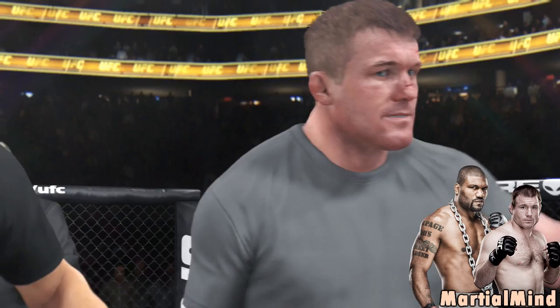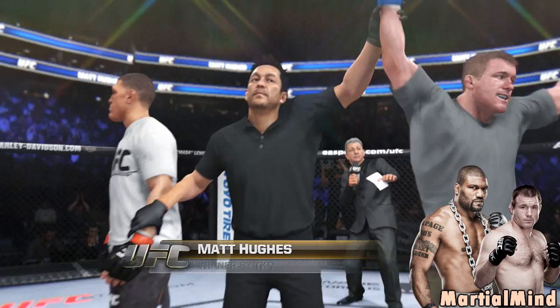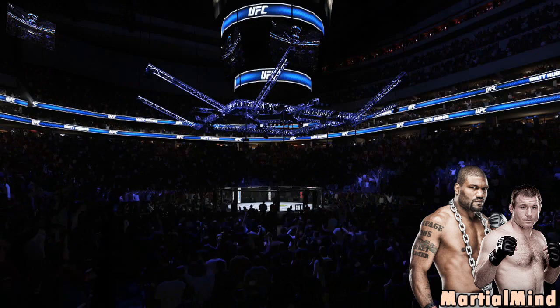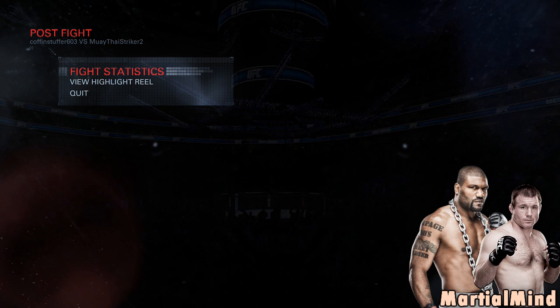When people say mount is really tough and overpowered, I do agree it's sort of overpowered, but the balance to that position is that it's very difficult to get to. I believe EA should completely remove the ability to mount someone after you trip them — that shouldn't be in the game. But if someone takes you down and makes their way from guard to half guard to side control all the way to mount, they deserve it. Making your way from guard to mount is very difficult, sometimes even impossible against a really good player.